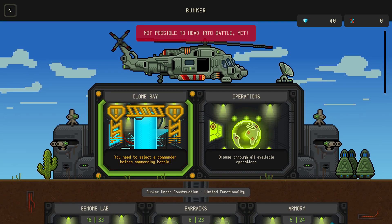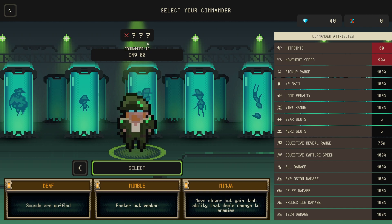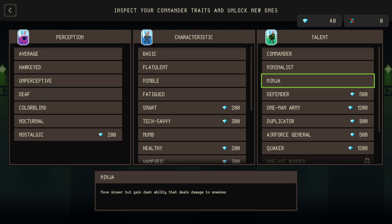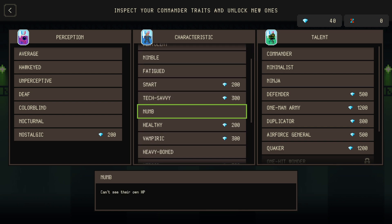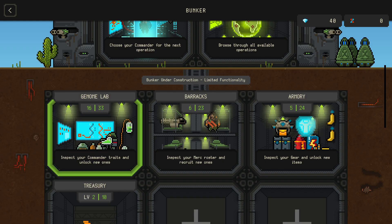So first of all, we need to pick a commander, and the commander can have different characteristics that you can see here. I will go with the basic one. Here you can unlock some of those characteristics. For example, I've unlocked one where none can see their own HP, which is probably not what you want. But this one has slower movement but higher HP. And then there are many different things to unlock.